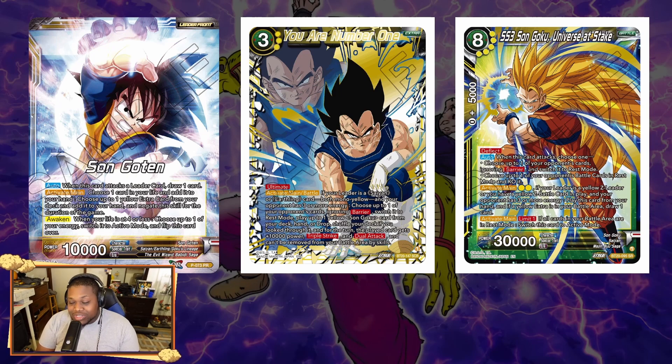So basically you're attacking three times but resting four cards in total in the process — one from the SER activation, then one each on the three attacks. You're attacking for 40k Triple Strike three times on turn three. That's the core interaction right there.